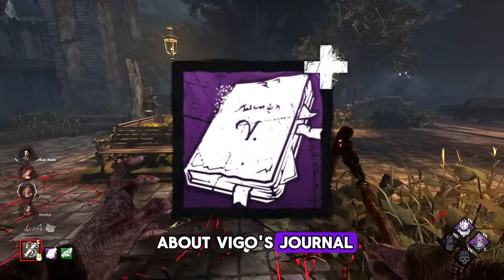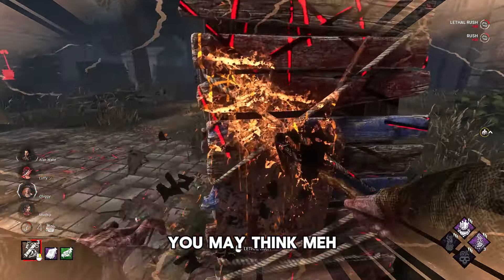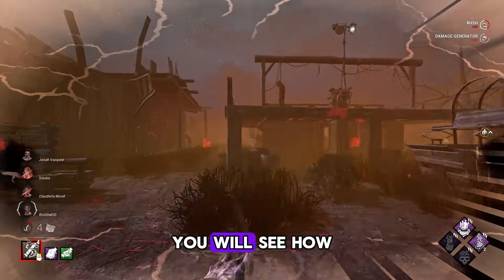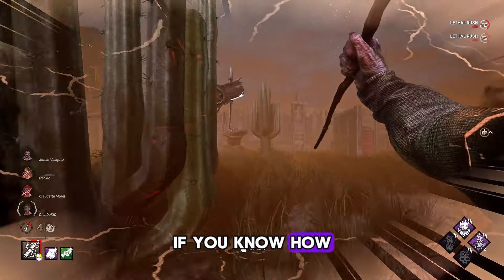This video is about Viggo's Journal. This add-on removes our aura reveal while using rushes. You may think it's trash, but my answer is no, it is not. In these two matches you will see how effective this add-on is — of course, if you know how to use it.